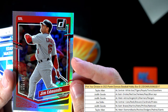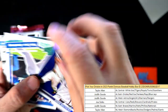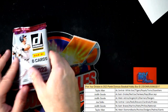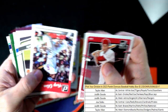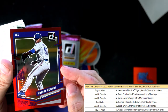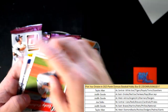Jim Edmonds — that's Joe S coming out to you, 499 of 500. That's a great number to have. Eddie Matthews. Not a lot of mirror image variations in this box — this has probably been the box where I've seen the least amount of those. That Kumar Rocker is numbered to 2023. Orlando Cepeda.